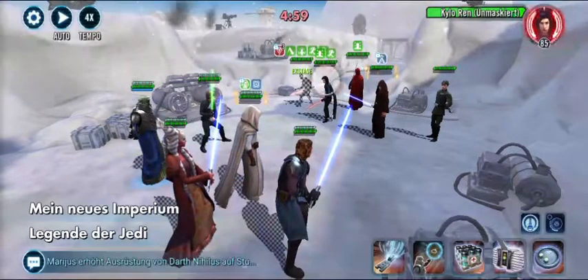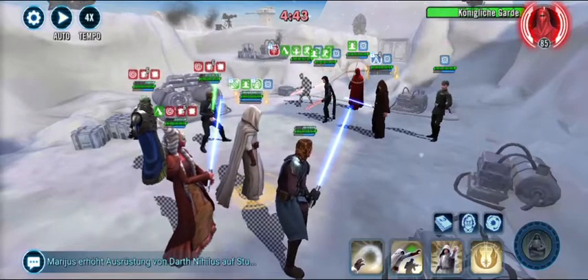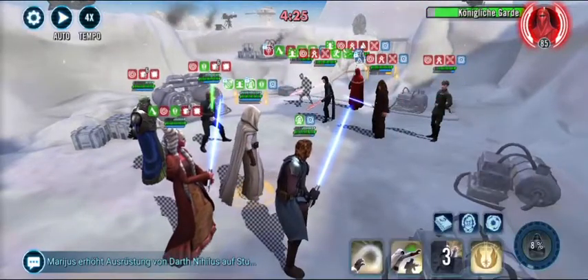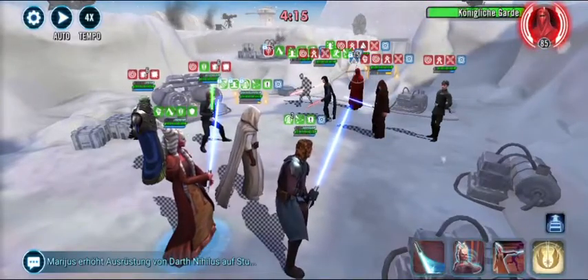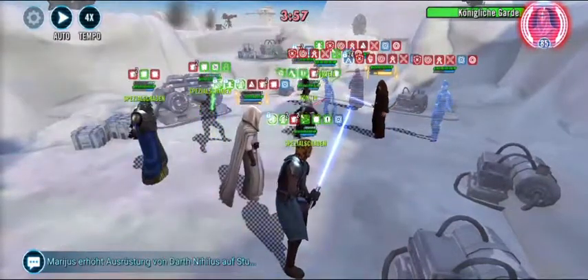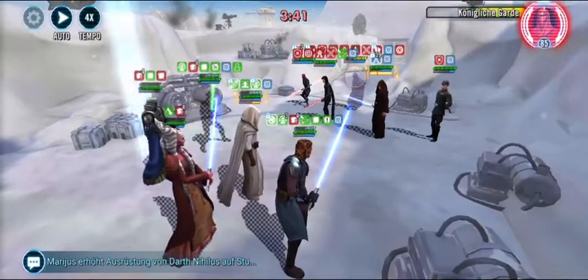First we put the weapon maybe tank tag on JML, then tried to get ability blocks out and focus down on the Royal Guard. You will see here and there that I'm taking my time to really think about the best opportunity. I used JML's abilities to get an armor shred to bring the Royal Guard down as fast as possible, with the weapon tag on GAS and still focusing on the Royal Guard — because the Royal Guard is a pain.